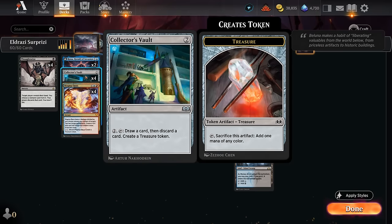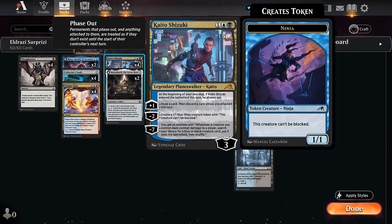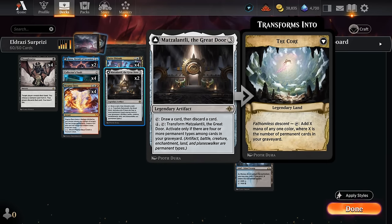Collector's Vault at 2 mana requires a 2 mana payment to activate, but if we cast it on turn 2, activate turn 3 making a treasure, then activate again turn 4, we'll have 2 treasures total to still cast Reenact the Crime. Kaito Shizuki lets us draw and discard, then phases out so the opponent can't remove it, and returns on turn 4 ready to enable our combo with few ways for the opponent to interact. The Great Door is an artifact that can draw and discard — play it, activate on turn 3, then again on turn 4.